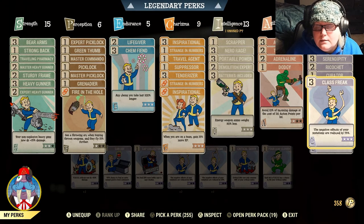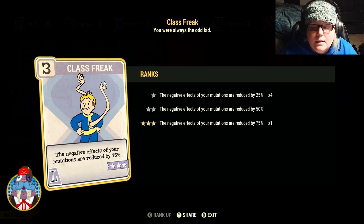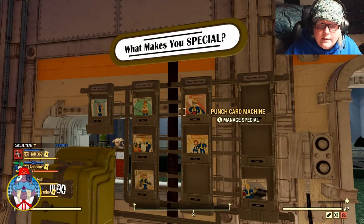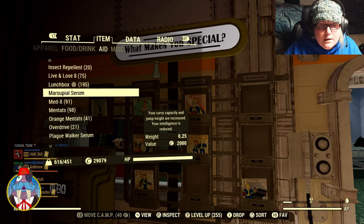The next card you'll want is Class Freak, which goes up to three stars. It reduces the negative effects of your mutations by 25% per rank, up to 75% at three stars. So if you have Marsupial and your intelligence takes a hit, Class Freak reduces that penalty significantly. If you don't want to use Class Freak and need to remove negative effects temporarily, just take another serum of the same mutation — for one hour all the negative effects are gone.